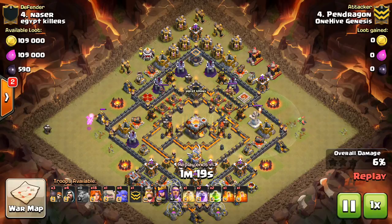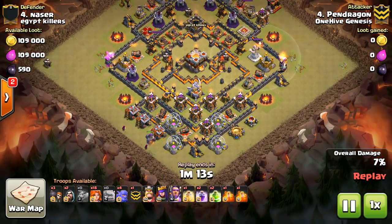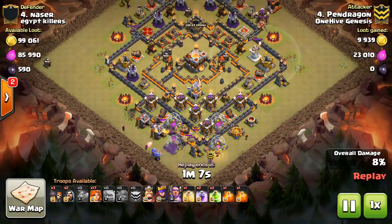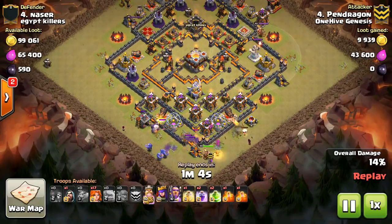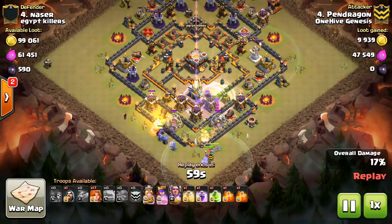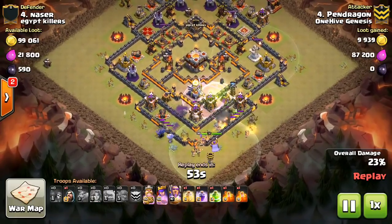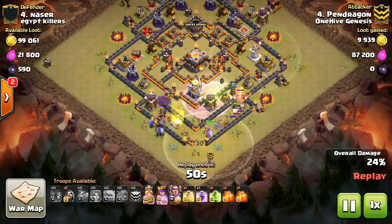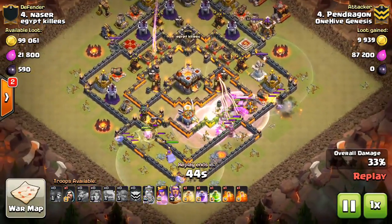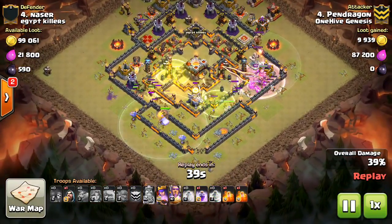We're taking a look at a Town Hall 11 attack first, and this one uses Valks. Pendragon starts off here with the Golem and had a few baby dragons — I'm not sure what they were for. Sometimes people use baby dragons more than they should. That said, I don't think this is what made or broke the attack, because honestly you cannot expect to direct Valks to that jump spell off to the right with any level of confidence when there's such a big, long compartment.